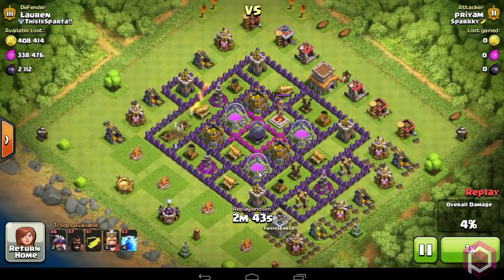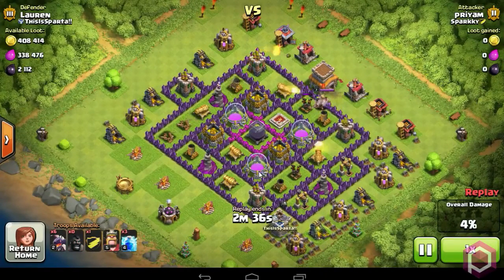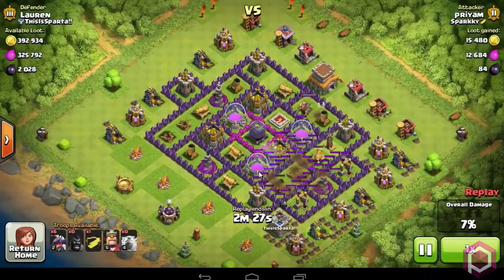Now I spawned the rest of the Hawks to the top right corner and they are straight targeting the second air defense — it will be gone in a second. Now I deployed all my 3 Thunder Spells on the third air defense and it is gone.